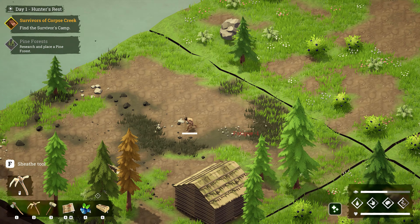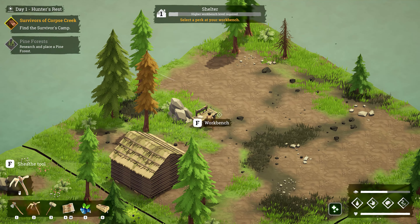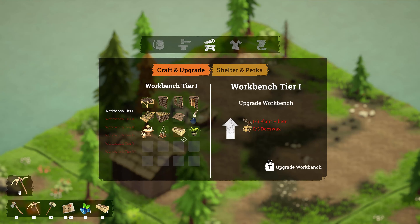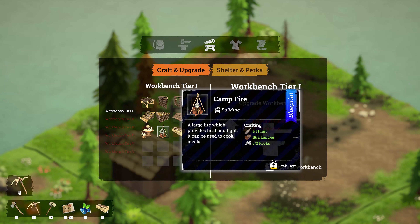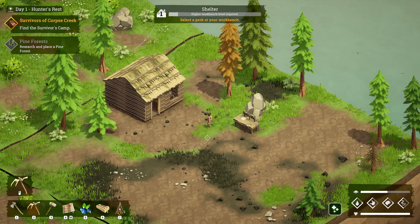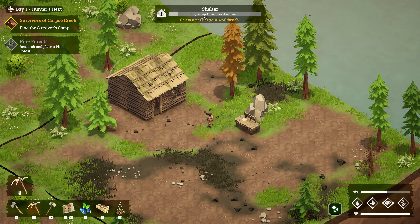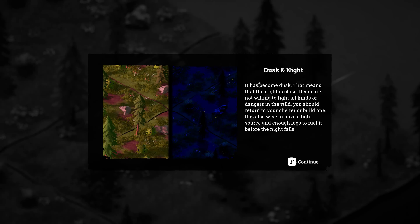I wonder as you do more rolls and stuff if stamina increases — yeah, stamina increased there. Campfire right — we've got a campfire now, sweet. Higher workbench level required, select perk at your workbench. It has become dusk, which means night is close. If you're not willing to fight off dangers in the wild you should return to your shelter or build one. It's also wise to have a light source and enough logs before night falls.